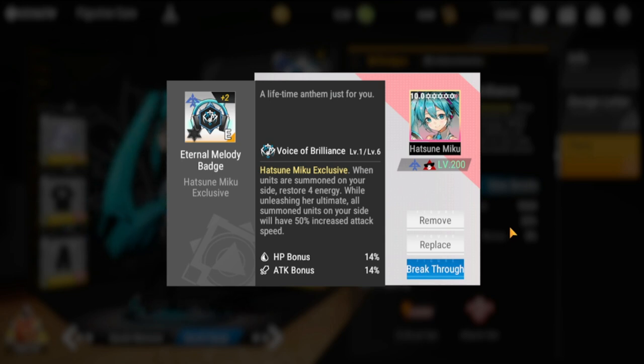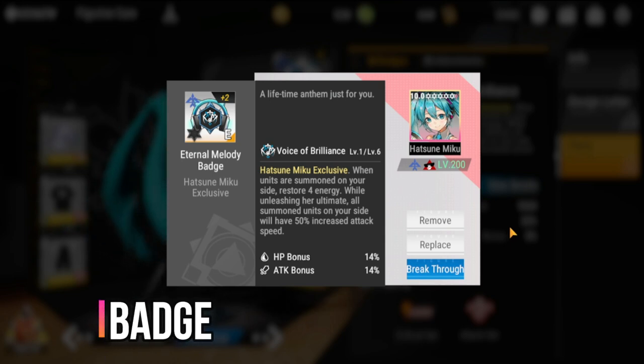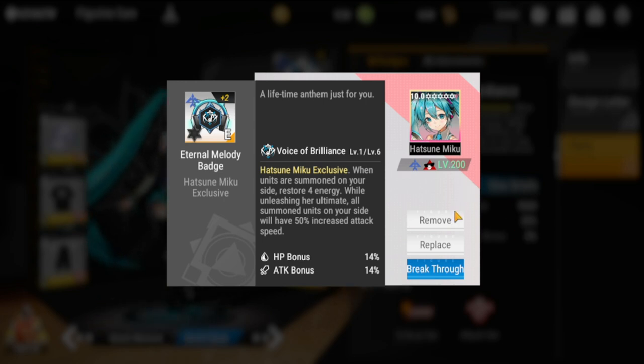For her badge, I'm using the Eternal Melody badge — a special badge exclusive to Hatsune Miku available through an event, though it requires spending currency. Its effect: when units are summoned on your side, restore 4 energy; while unleashing her ultimate, all summoned units on your side gain 50% increased attack speed.